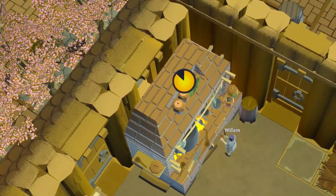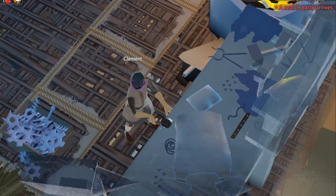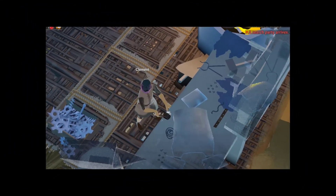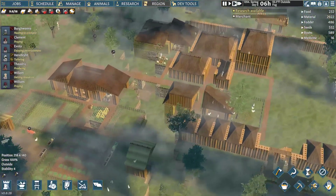Willem wants an orchard to look at while he works the kitchen. William wants to preside over a great library. Clement wants to stop existential dread from ruining his life by making him feel empty inside. And I want to give these little guys more of what they want in life.